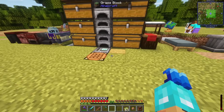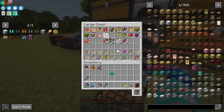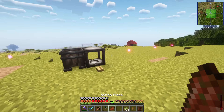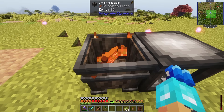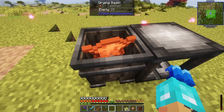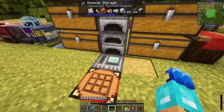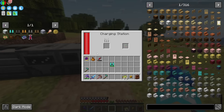I also needed a way to get some extra leather. You can take rotten flesh and throw it in one of the Integrated Dynamics drying basins and you get leather — really easy. So that was a really easy way to get that.